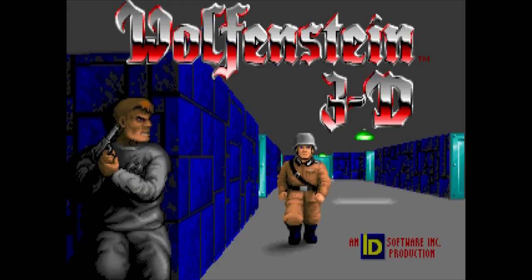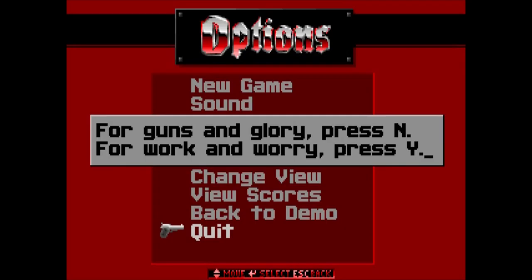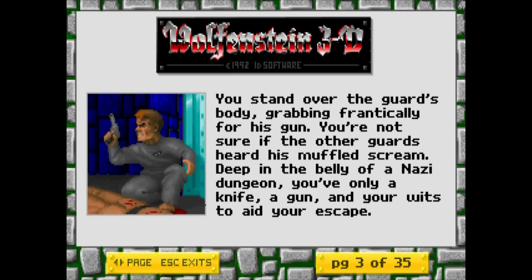A very red main menu is next, featuring all sorts of options that menus mainly feature. And when you try to quit the game, you get the now-classic id game taunts, belittling you into continuing to play the game. You also get an interactive storybook where it's revealed that you're Captain William J. B.J. Blazkowicz. World War II is at its peak, and you've just escaped from a cell in a Nazi dungeon.